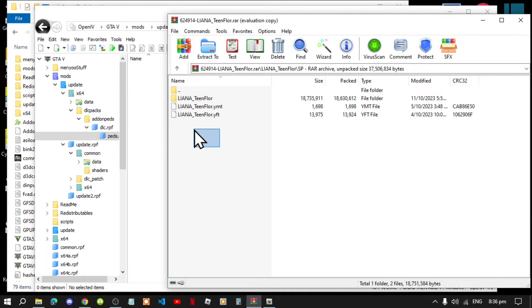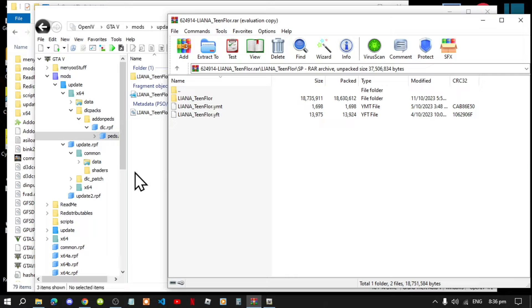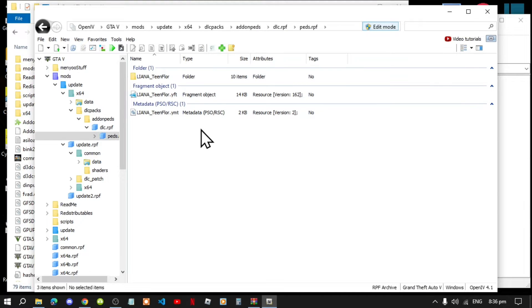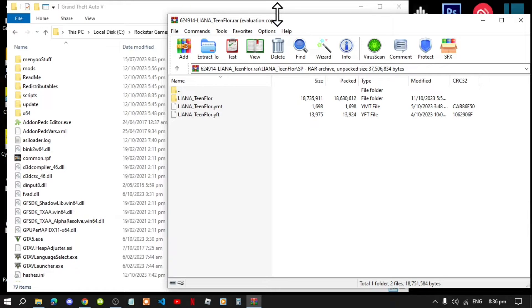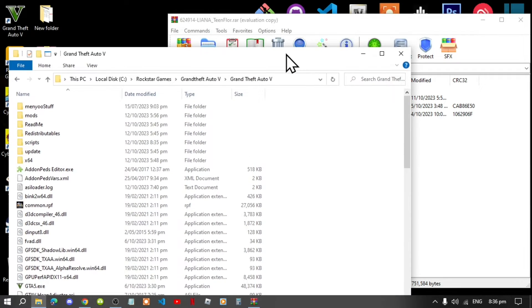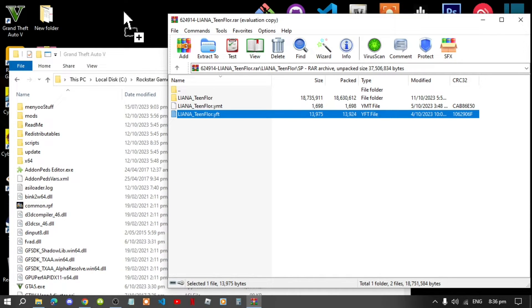Select all three files from the Paired extract folder and drag them inside OpenIV. Then go to edit mode, go to GTA V, exit out of OpenIV, and drag this folder down a bit. Now grab one file only and paste it onto your desktop.